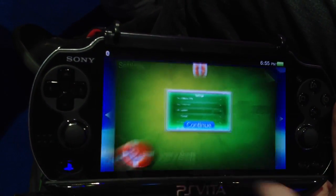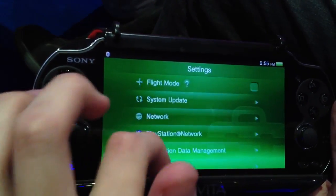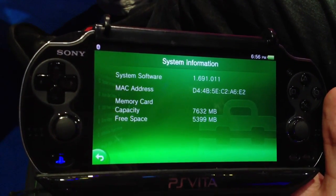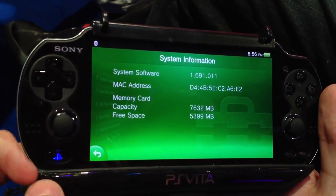Then into the settings. The first thing is it shows the full firmware version, not just 1.69 — actually showing 1.69.1.0.1. Interesting.